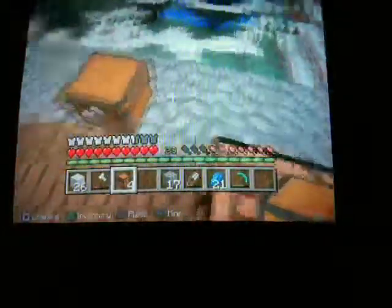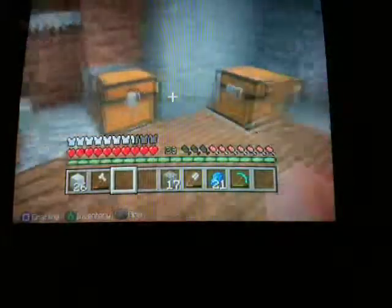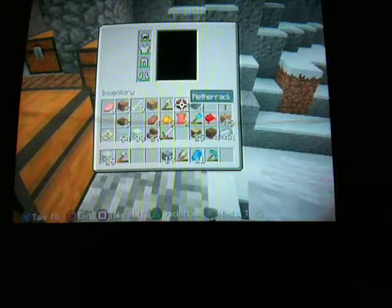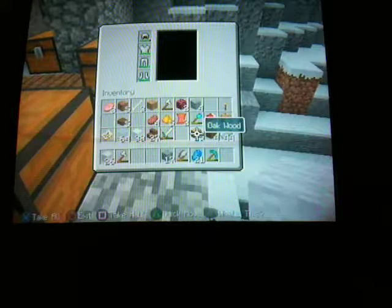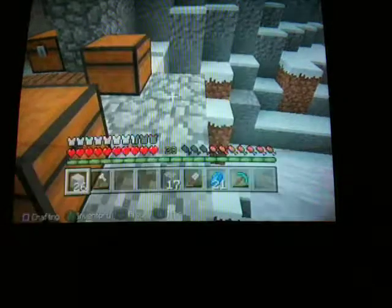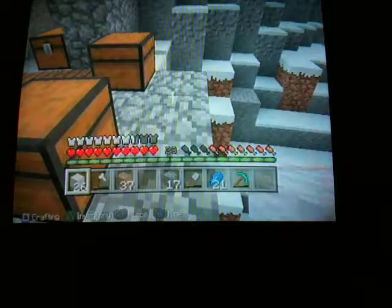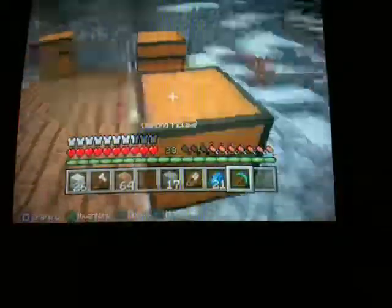Let me grab some more chests. I guess we can put one here, here, here, and here — I think that'll work pretty well for now. I don't know what to build the walls out of. Snow is what my bedroom is out of. I'm just going to do wood planks — that's going to be the easiest thing to do. I can always add some jazz to my stuff later if I need to.